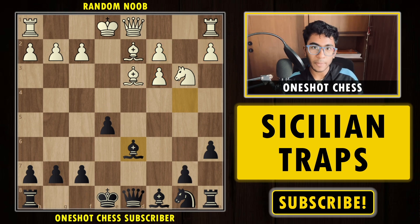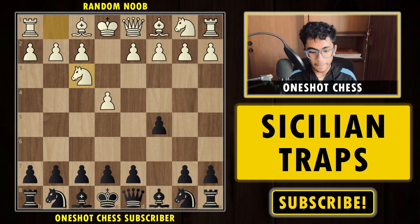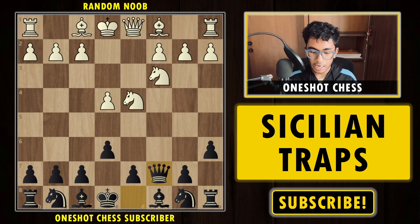Now the fifth and final trap. Our opponent starts with 1.e4, we play c5, Nf3, e6, d4, takes takes, a6 — the Kan variation — then Nc3. We develop our queen to c7: this is the usual way to play, with pawns on a6 and e6 covering the d5 and b5 squares so our queen can't be attacked.